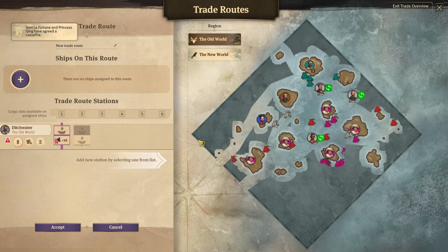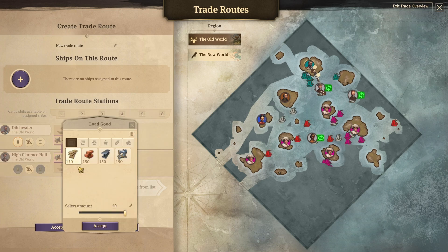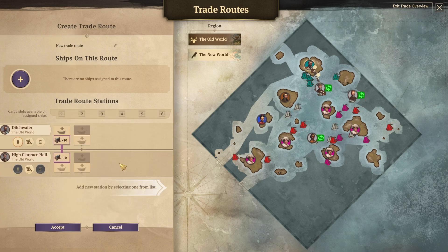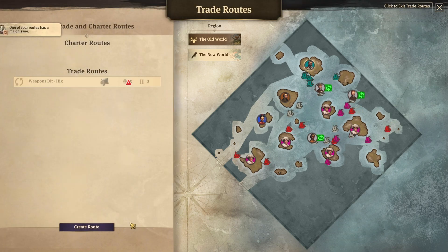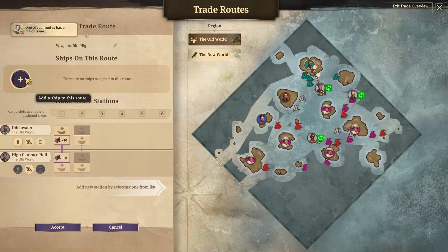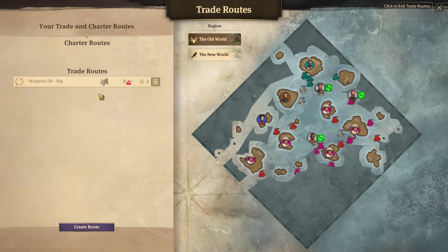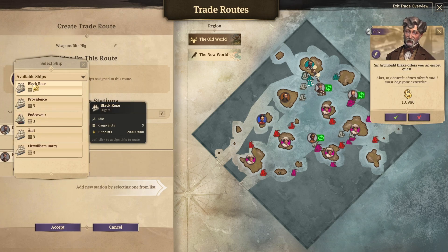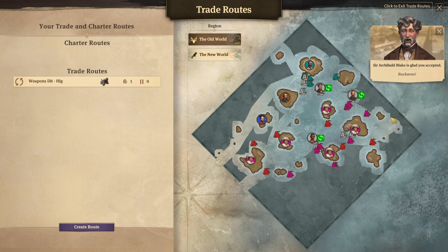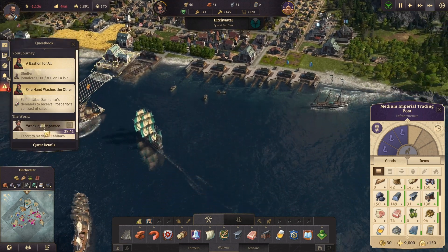We'll wait for the goods and offload those. I don't really want to buy any of those although I could get some machines - I don't want to right now. So I'm just going to accept it as it is. It needs a ship. Yeah, we'll go with this ship again. Not sure what he was offering but there was money involved.